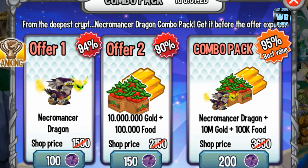We're back with another Dragon City video. There's a special combo pack discount available for one day, three hours, fifty-seven minutes. We have the Necromancer Dragon, a ghostly kind of dragon. You can get the pack which includes 100k food as well as 1 million gold, or you can just get the dragon alone for only 100 gems discounted.